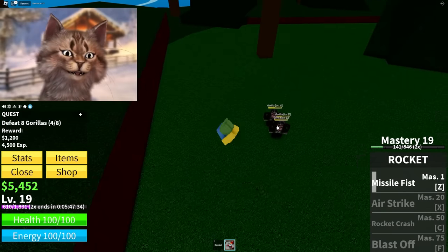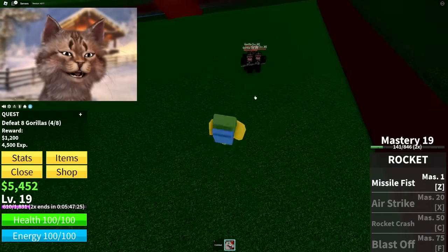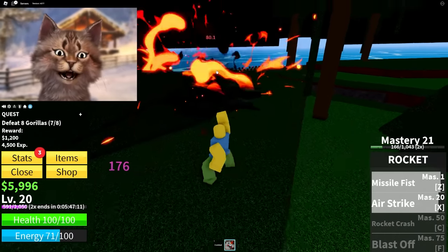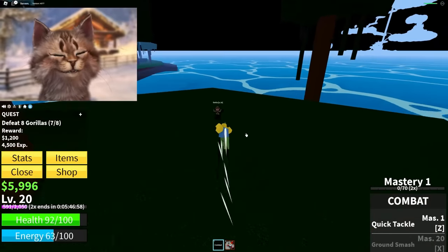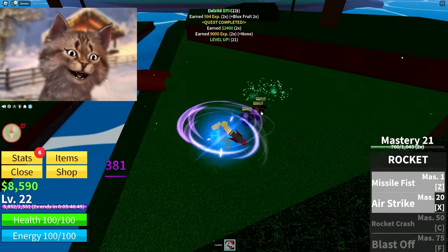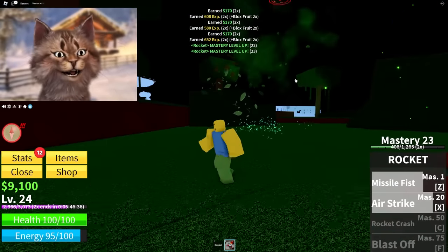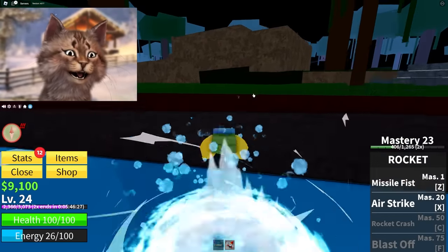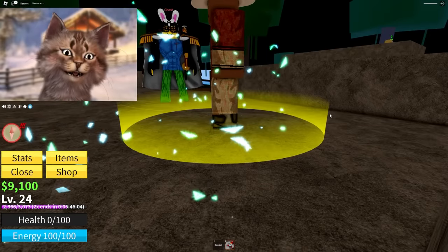One more level and I can get Air Strike and finish this quest. When I get two moves it's so much better - that's another good thing about this fruit, especially early on, you can get abilities very fast. Now I can do Air Strike and Rocket Attack and double up - I can almost one-shot the gorilla. Let me lure all these guys together - Air Strike, then Rocket Missile - so much easier with two abilities. I keep calling it Rocket Punch, it honestly should be called that.